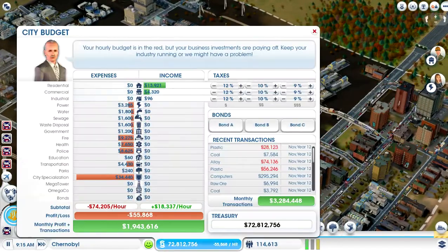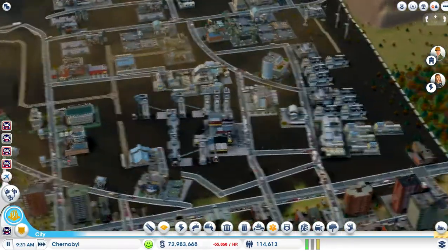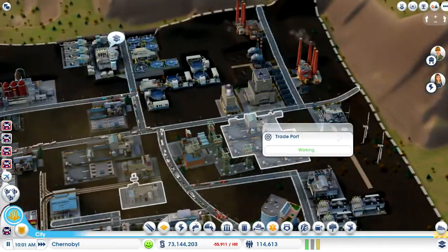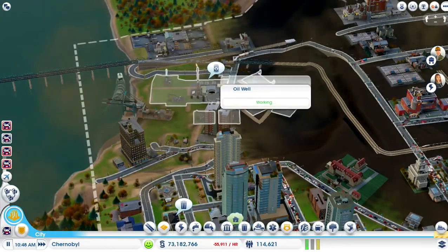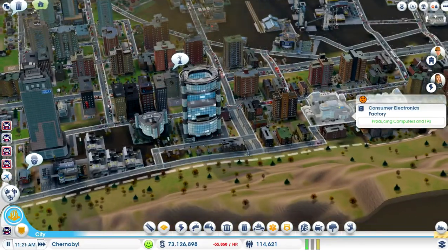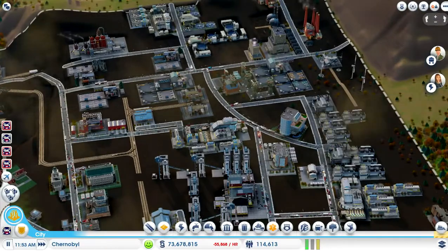You might be going, whoa, how are you losing 34,440 dollars per hour on city specializations? The thing is, no way is this city going positive. That 72 million is made because I've got an electronics factory, processor factories, a load of trade ports, a smelting factory, a coal mine, and an oil thing that's about to run out. I pretty much spammed the place with electronics and stuff like that because I felt like there was still a whole ton of things to be pumped out of the ground from here.